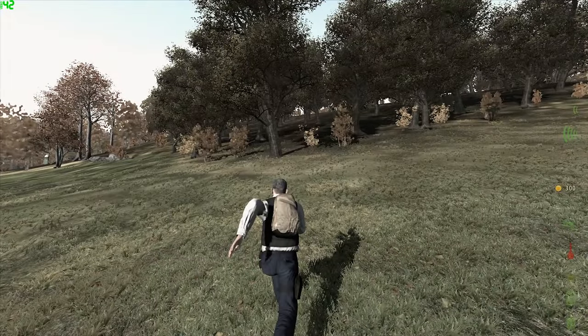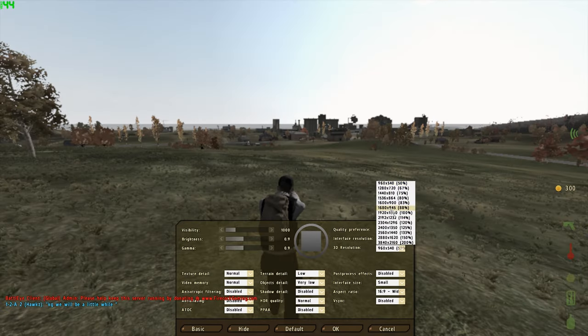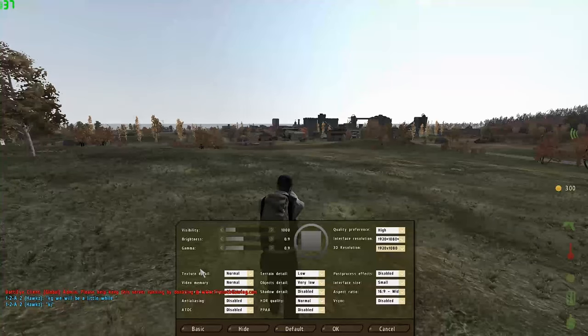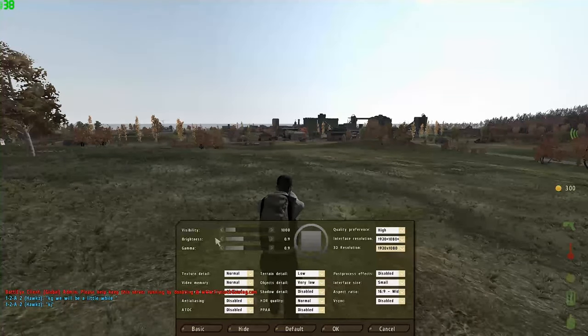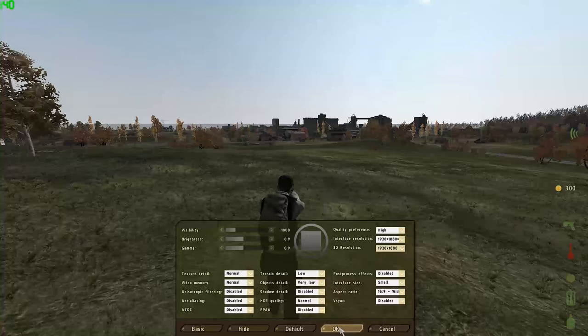Basically, if you really wanted to get the best FPS, just set your quality preference to very low. Obviously you want to change your 3D resolution to 1920 by 1080. We've disabled the anisotropic filtering and the anti-aliasing. Looking right at Chernogorsk, we are getting some pretty good FPS. And if we turn over here to the forest, we're getting high 40s to low 50s.